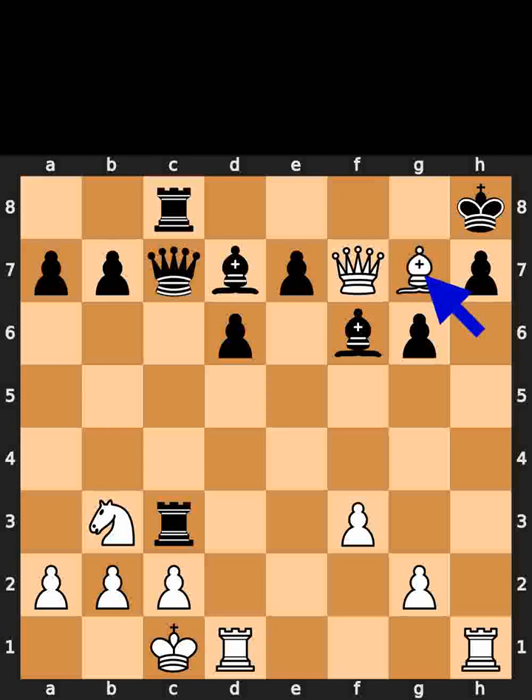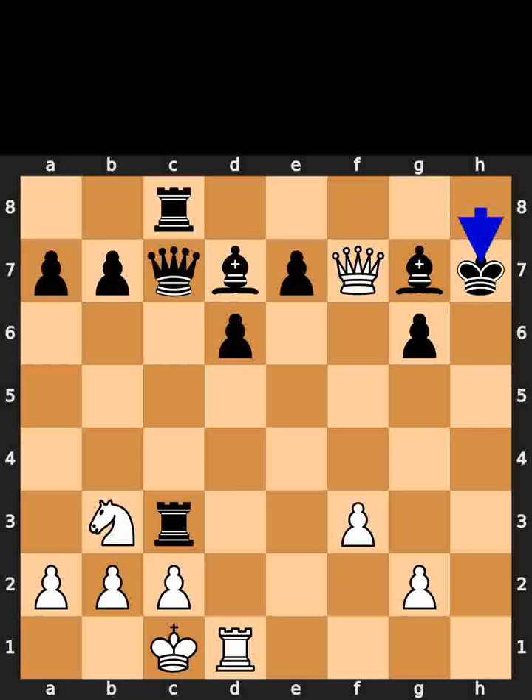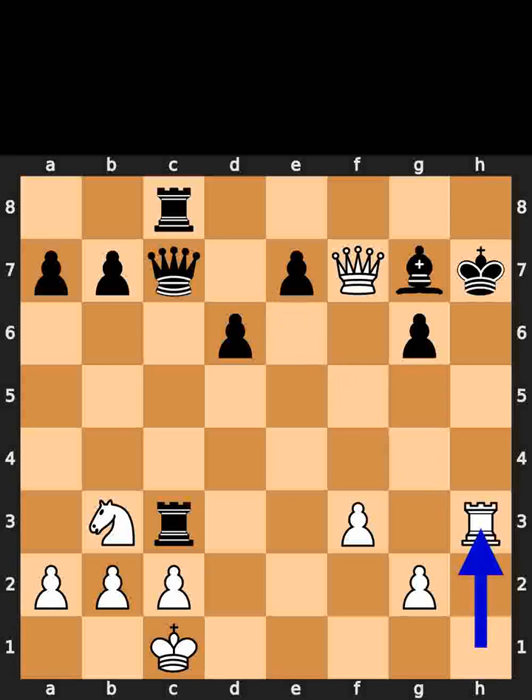White plays queen, taking on h7 with the rook with check. Black plays queen to h7. White takes the bishop on h3 using the rook. Checkmate.